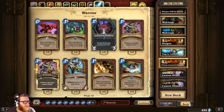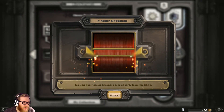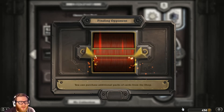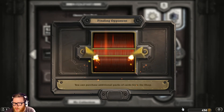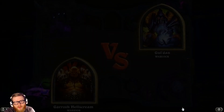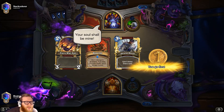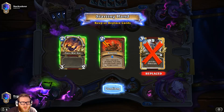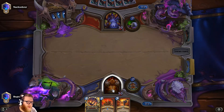Let's take the N'Zoth Control Warrior by Fibonacci out onto the ranked ladder to see how it performs. I like control warrior decks and I think this is a good one. We'll look at how to mulligan, learn about gameplay lines and strategies, how to manage resources, and making sure you don't go too early with your N'Zoth turn against classes that might have board resets like Brawl or Twisting Nether. This looks like Zoo — both Revenge and Fiery War Axe are very powerful against Zoo, so we'll keep those.